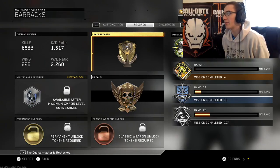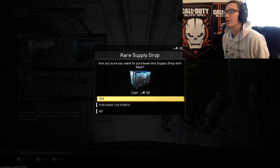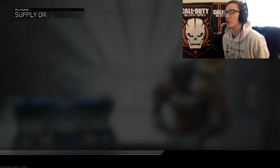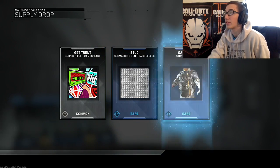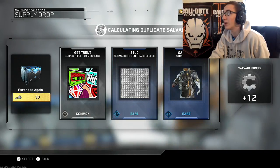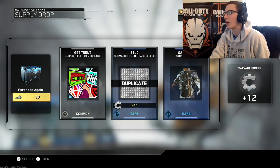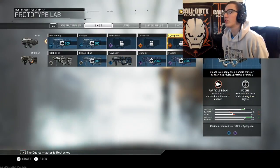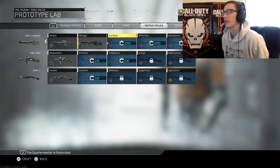I figured we would start this video off by doing the greatest thing in the world and opening a supply drop, just because I haven't opened one in so long. We got a sniper camera, we got stuff for the SMGs, and we got a new body because there are new things in supply drops. I don't think there are weapons though, so I'm not going to use all my keys on them — and I'm pretty sure there are new gun variants, but I think that's everything.